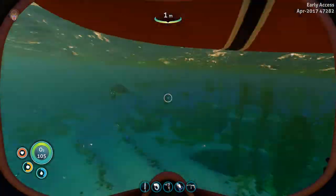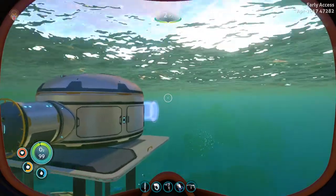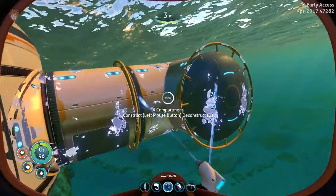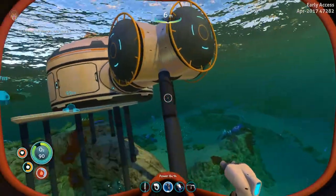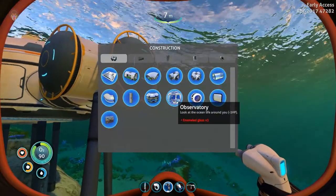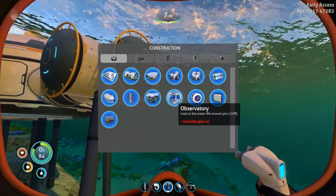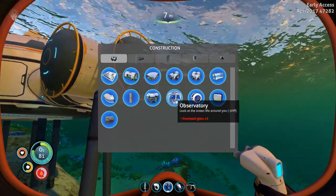We don't have the moon pool and I have no idea where to get it, but we'll find it at some point. Let's go ahead and construct that. Cool, wear two legs. And then we have this - oh, it takes enamel glass! That's a bit difficult to get.